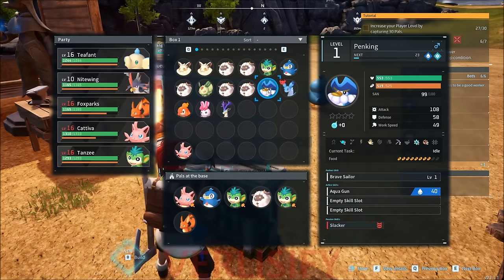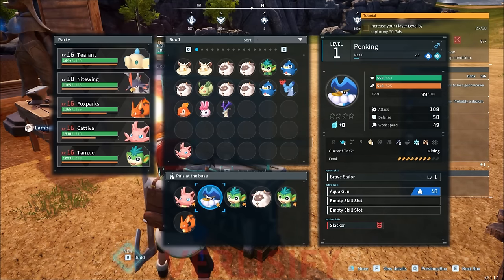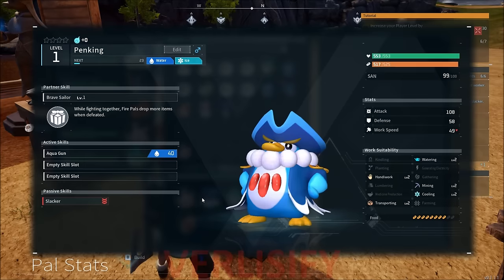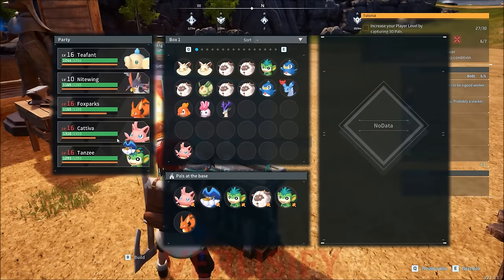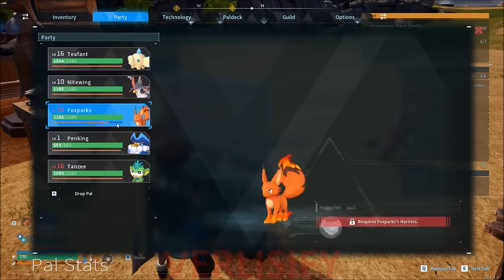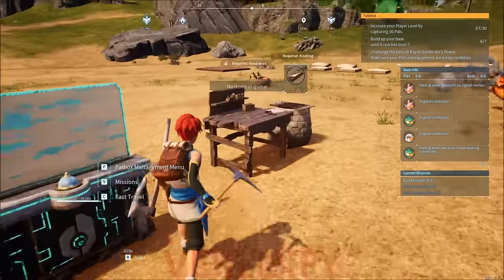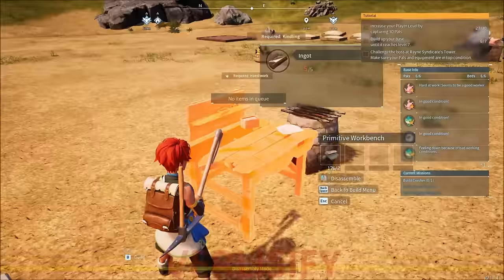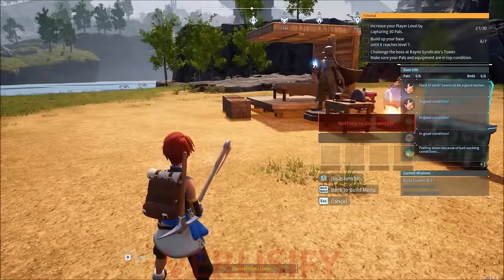The large egg had a Pain King in it, which is a straight upgrade to Pangolet, except it's a slacker. Also, if you're confused about accessing something or it feels like something's wrong with the game, just read around. You can press F to view details — it actually took me a bit when I was first playing to realize this, because I was putting pals into my party and then going into party to see all their stats. But you can just access this from the pal box by pressing F. Same thing with build mode — I was manually breaking things, which takes a long time because they have a lot of health. No, you just have disassembly. If you look around, usually the menu can also help you out with the thing you're trying to do.